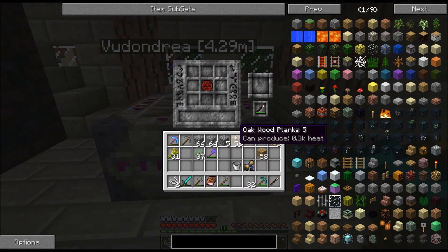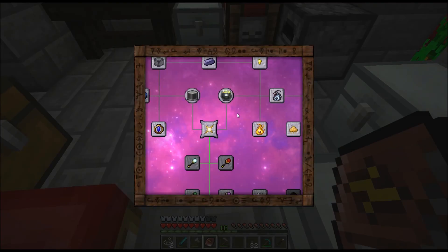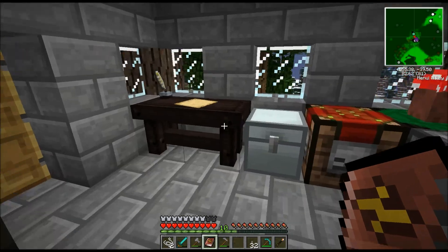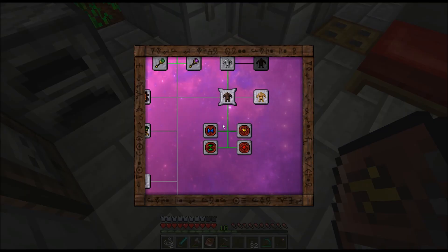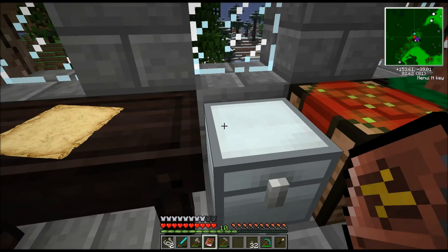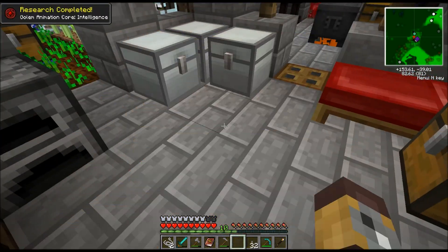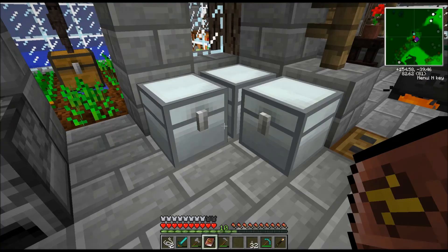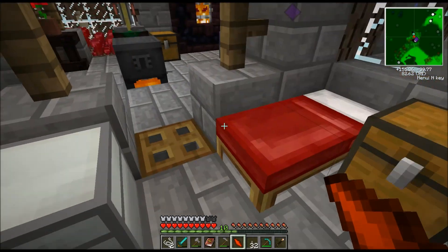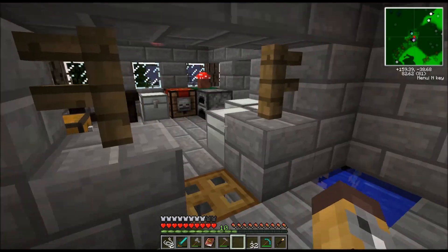An animation core! More than likely it takes a certain... How to make an animation core. I haven't finished it, have I? Yes, I have. Then why don't I see it? Because you're a blessed buffoon. We do have it. Now we're going to need fire for intelligence — one fire crystal.